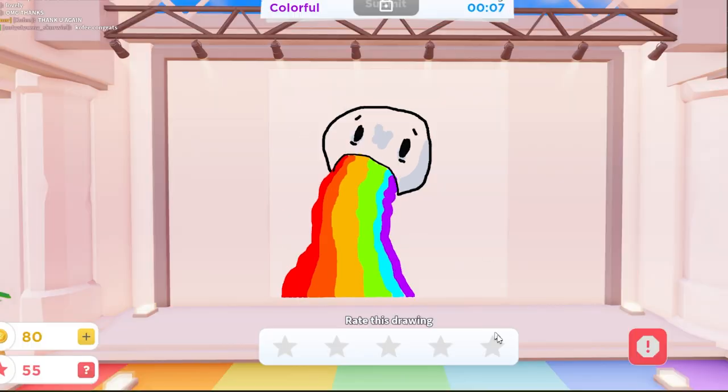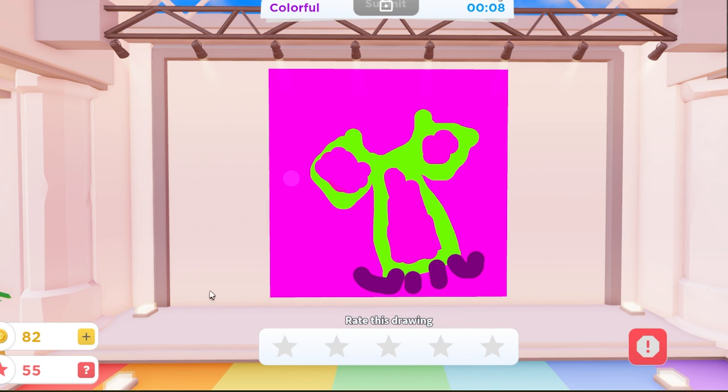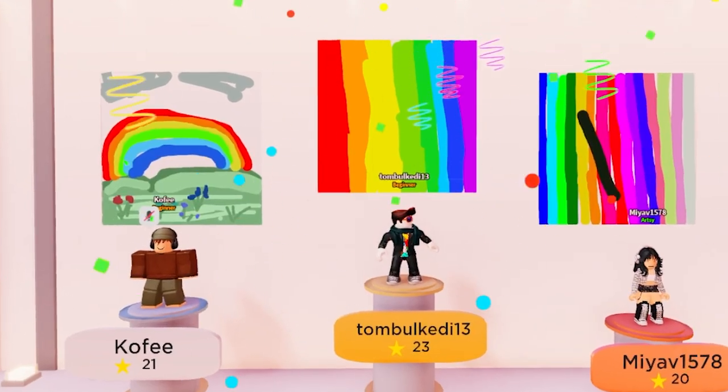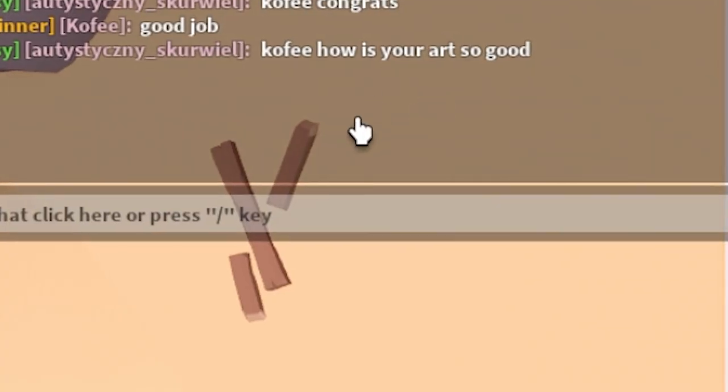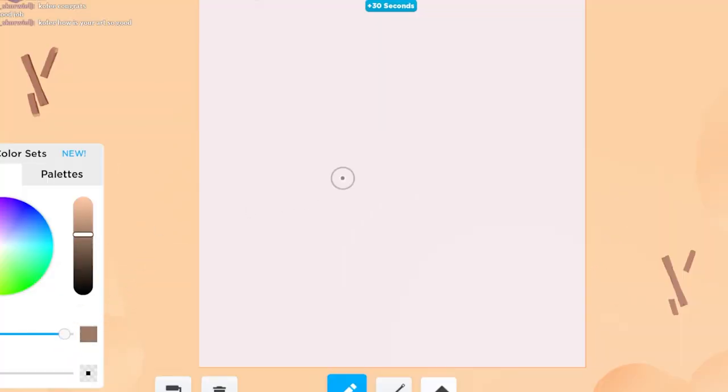Oh, that's so good — five stars, I love that! It's like vomiting out the rainbow. What is that? I mean it's colorful, but it's a squid — maybe three stars, I like it. And the winners are — okay, second place isn't bad, I'll give it to you. Good job, Tumble. A cookie coffee — how is your art so good? Stop, don't gaslight me. That was so nice of him — he said my art was so good.